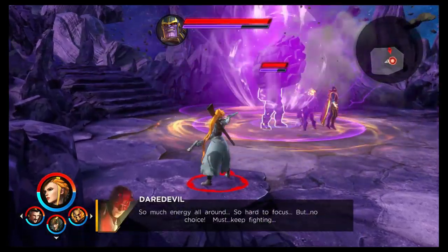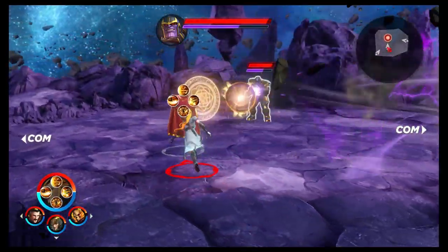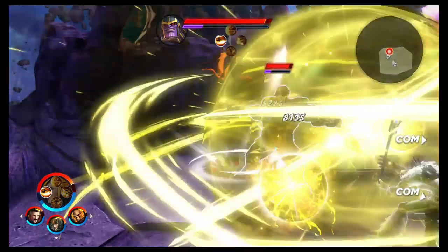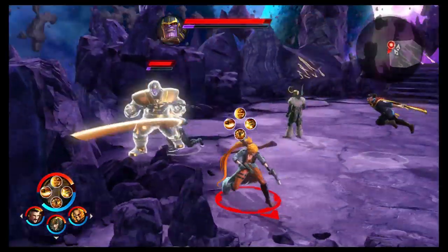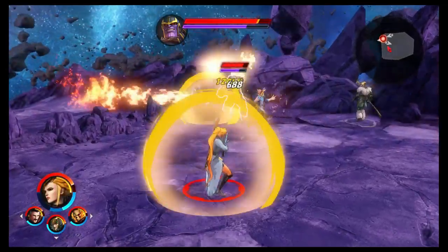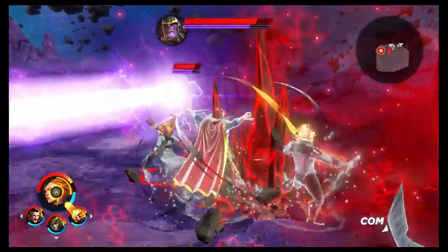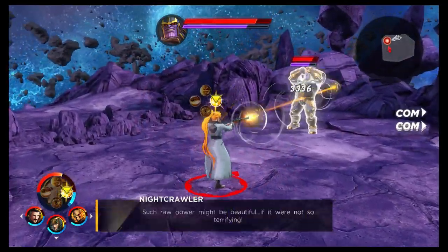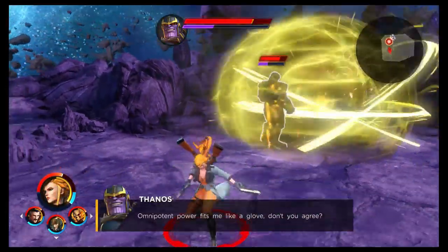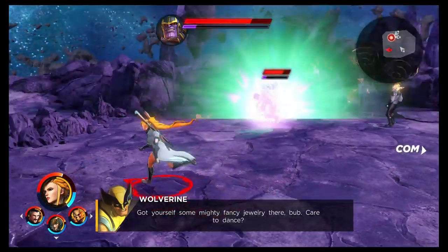Elsa is, more than any other character I've reviewed, the definition of getting the job done without looking flashy — her attacks are just pistols and rifles, so there's not a great deal of visual flair. But she does get the job done. The fact that she can be used fully at range means that on harder stages without a time limit, you can just stay back and snipe. She's not up there with Hawkeye as the ultimate sniping character, but Elsa definitely has her uses. Let me know in the comments how you're getting on with her and what build you're running.